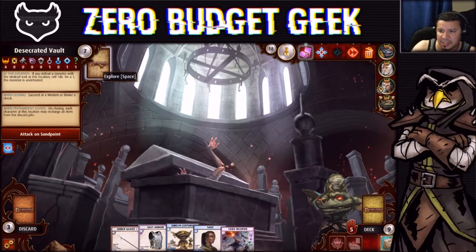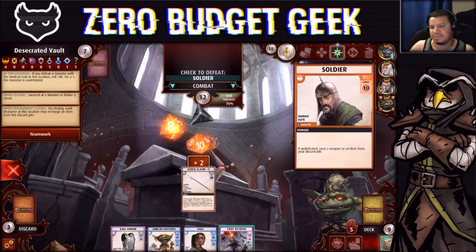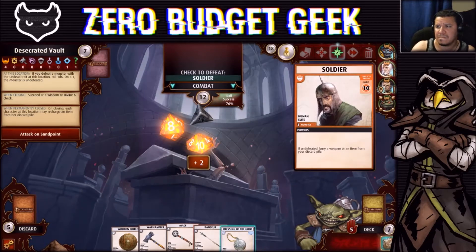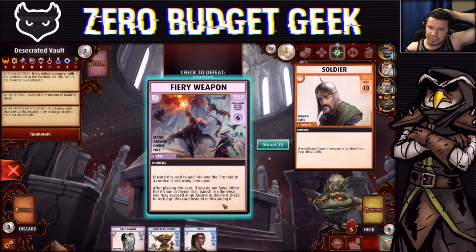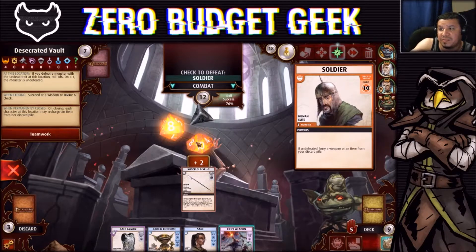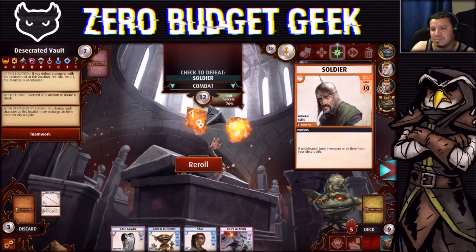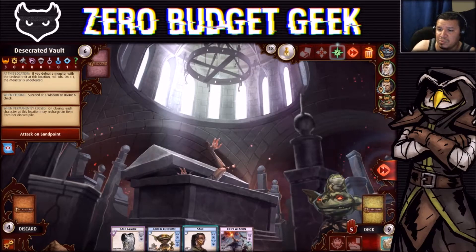Poog explores at the Desecrated Vault and finds a Soul Deer — a shock. We use Fire Your Weapon and a Flare Burst. I really don't want to fail — we've got a lot of turns though. The fire weapon would be really good against the boss, but if I lose I lose a bunch of good cards. Actually not really — and yes, we can reroll! That's why I kept those dice. Luck of the Irish — and we succeed.